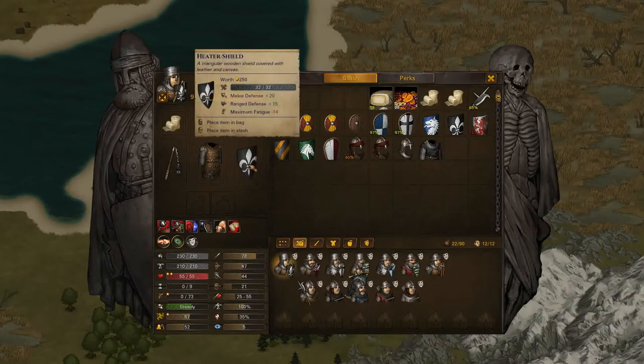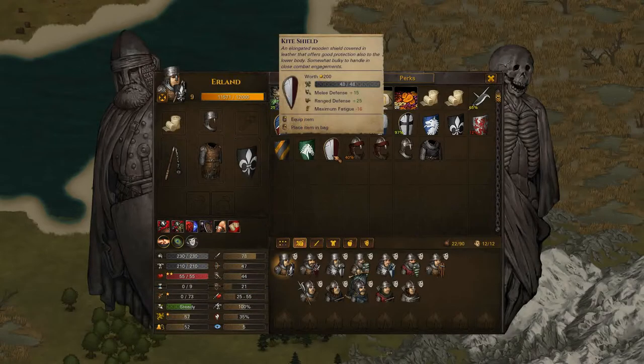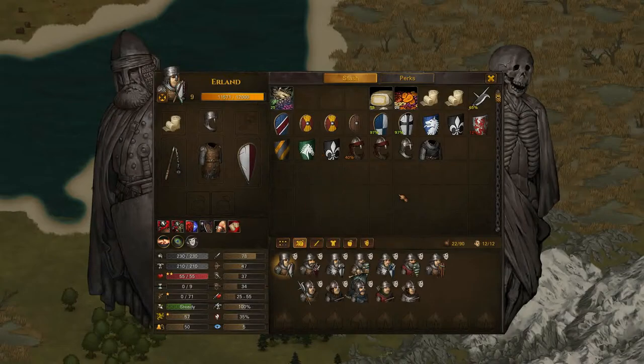Here's the comparison with the heater shield versus the kite shield. He's gone from 21 ranged defense and with the kite shield it goes up to 34 — and he's only lost seven melee defense. So the trade-off is quite favorable when facing ranged threats.